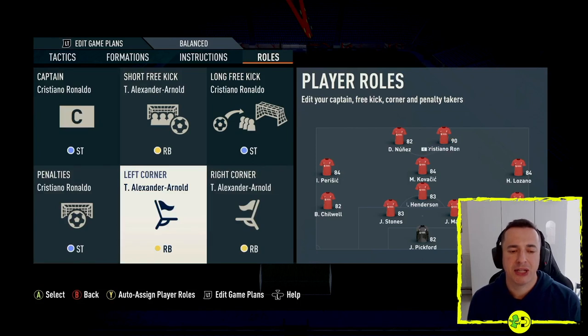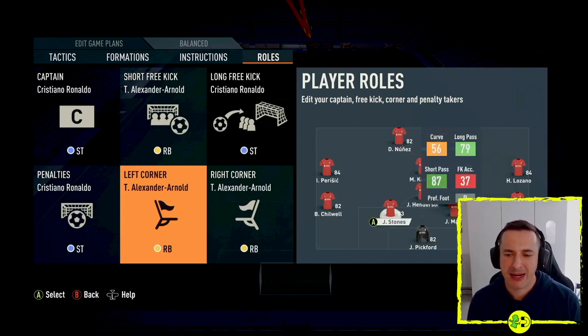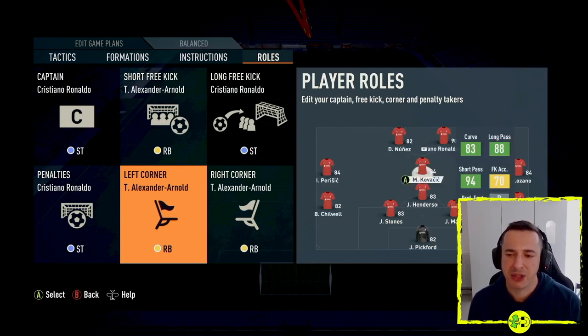In my case it's Trent Alexander-Arnold for both. If I want to change it, I hit Select and can see key stats like curve, long pass, short pass, and free kick accuracy — he's all good for these, which is why he's suggested. You can use anyone else; Stones is good at long and short pass but no good at curve, and Kovacic is decent at short pass but free kick accuracy is so-so. You can choose a left or right-footed player as you wish.